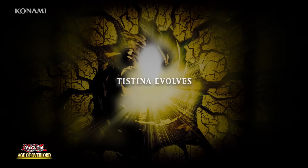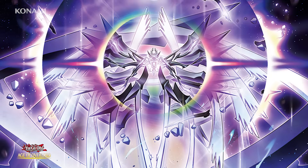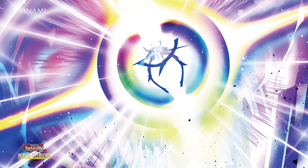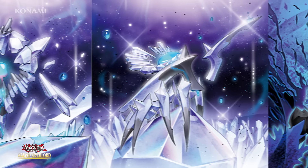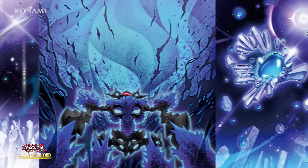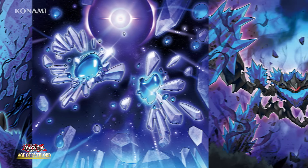A hauntingly beautiful life form — Tistina — has awoken and it's on the move. While the original Tistina from Duelist Nexus forces your opponent's monsters to bow down to it and then wipes out their face-up cards, this new version erases all of your opponent's face-down cards and then magnifies its own attack points. You'll find seven new Tistina cards in all in Age of Overlord.